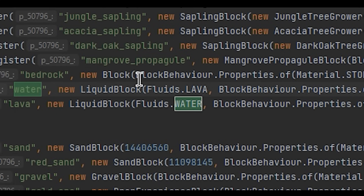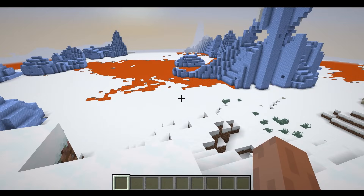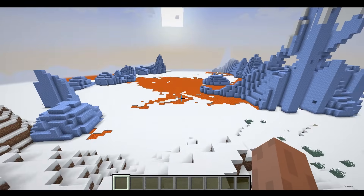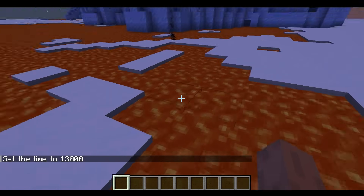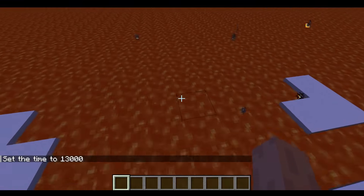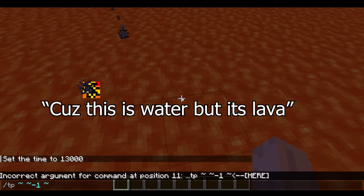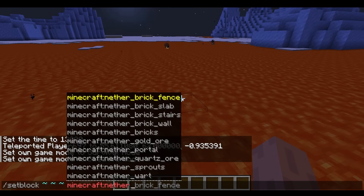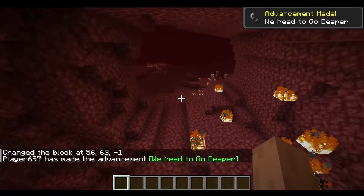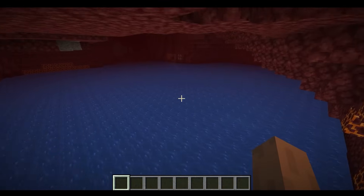What happens if I put a lava coat in water and vice versa? Does it actually work? So what happens if I go in the lava — will I actually take damage? Because this is actually water but it looks like lava. Time set night. I do take damage. I wonder what the Nether looks like. What is the Nether lava? Oh my gosh, this is so cursed.